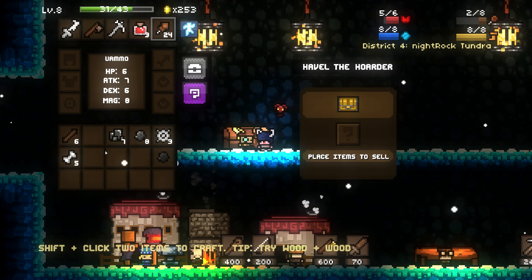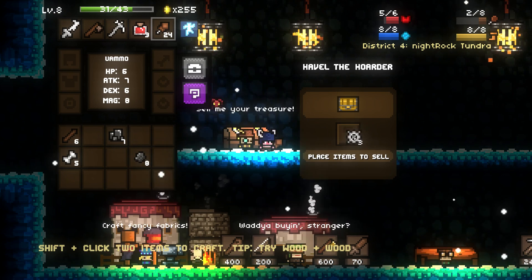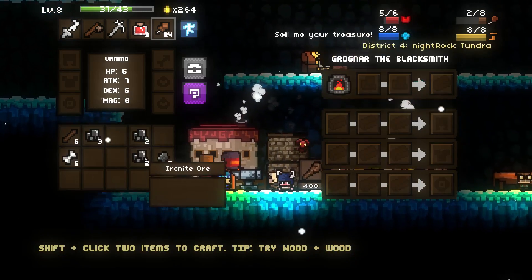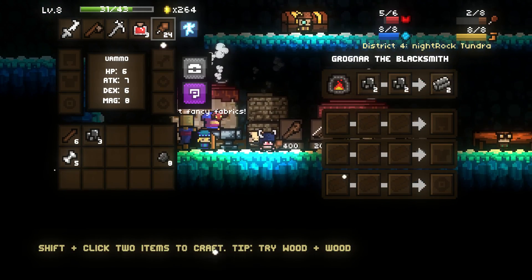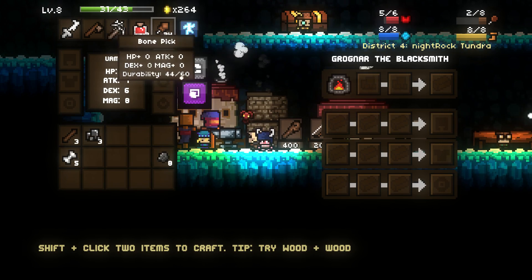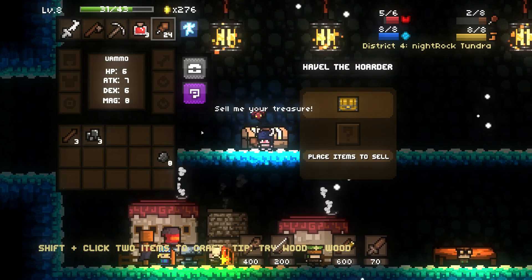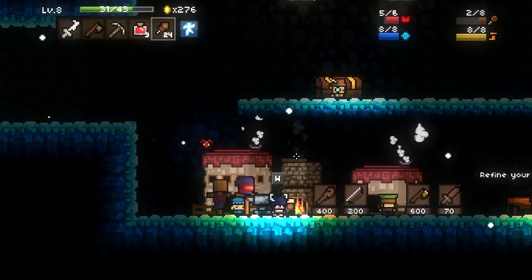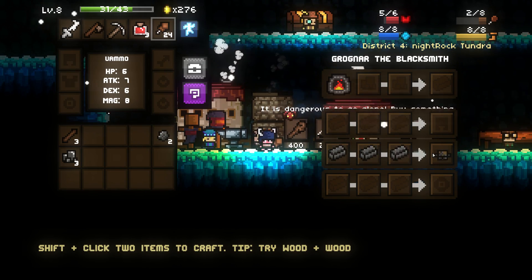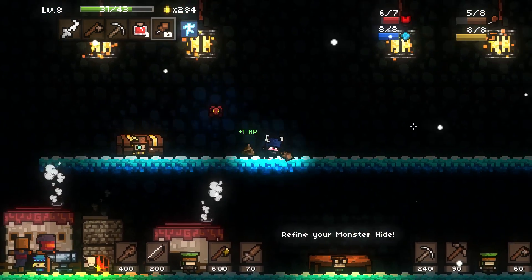I'll do it with my iron — iron pickaxe, of course. Stone — I don't need any of the coal or the string. Iron pickaxe. Throw it all in here. Bam. And now I don't want any armors. I'll take a shirt — help our attack out a little bit at least, because we're not particularly strong here.